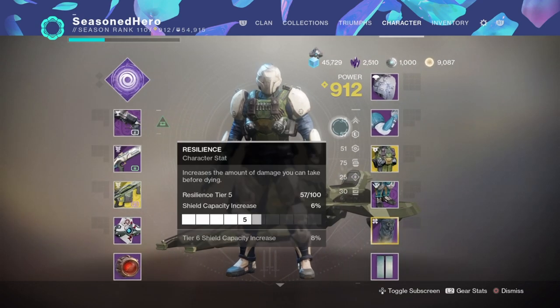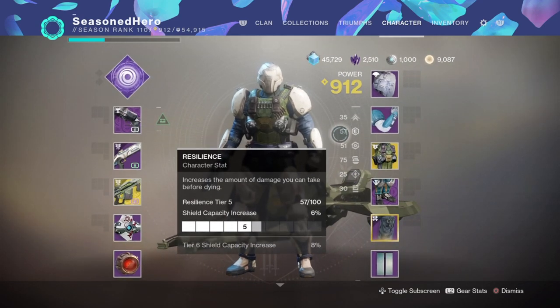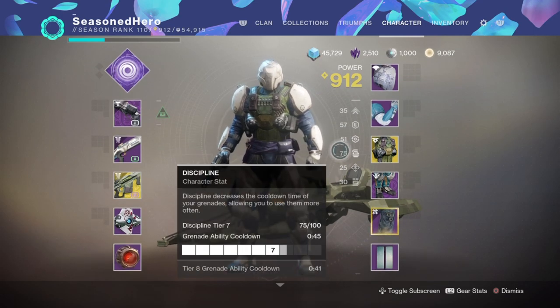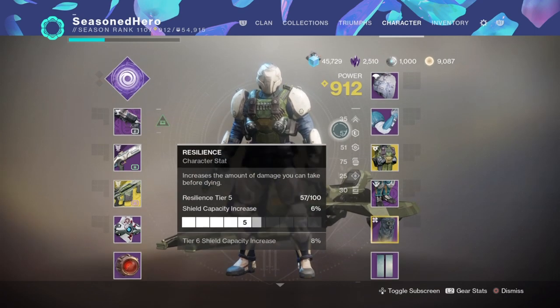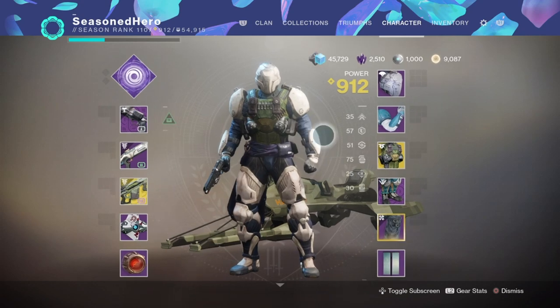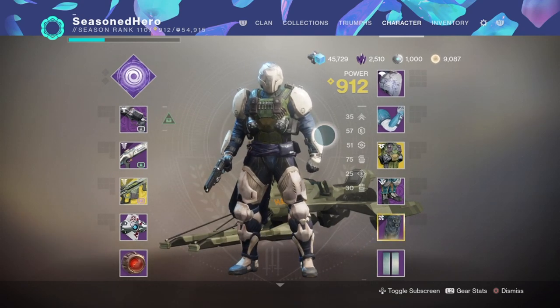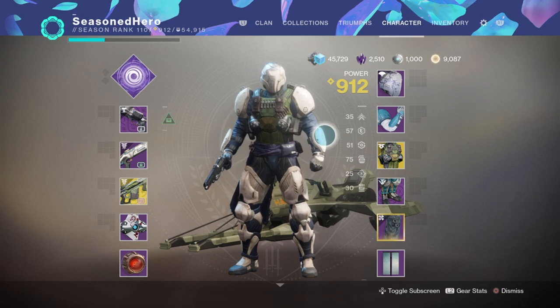For our armour we'll start with our head, but first let me explain a few things about the stats. For this build we need to get our Discipline up to 75 or 100, so we can get around a 45 to 30 second cooldown for grenades, which links into our subclass and the Demolitionist perk. At the same time, we also want to make sure our Recovery and Resilience are around 50, so we don't die too quickly or become out of action for too long.